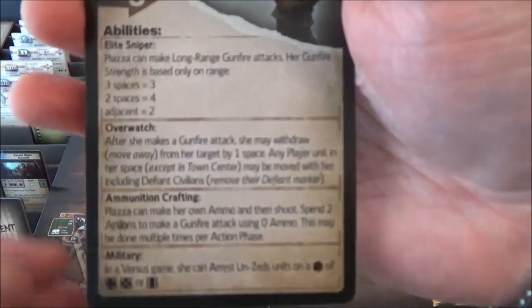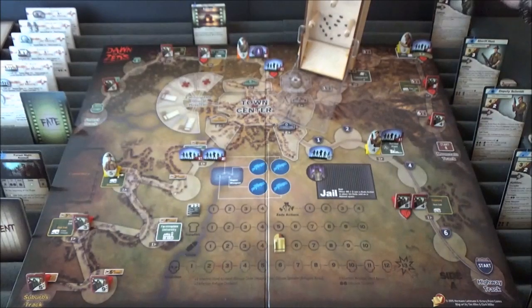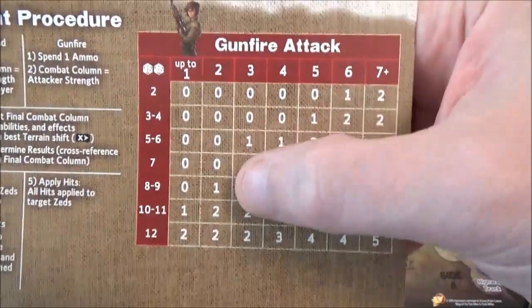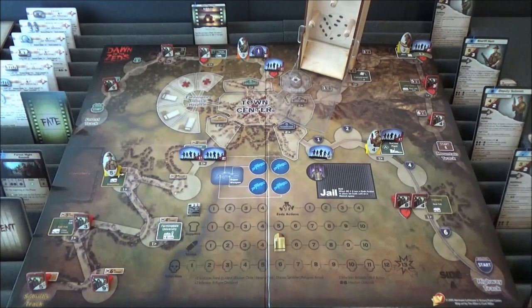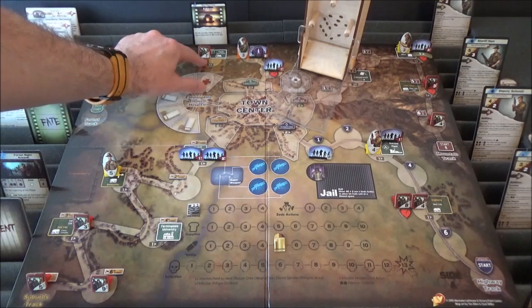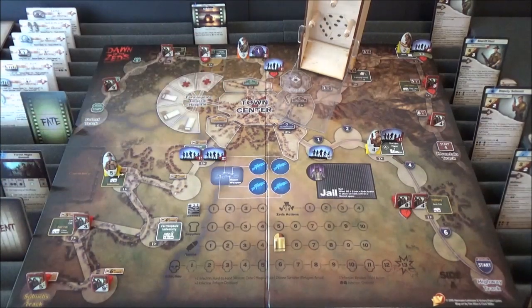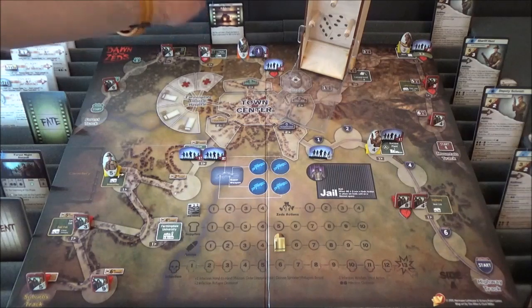Captain Piazza — when adjacent — only gets 2 strength when she shoots. So if she was at 2 strength and rolled an 8, she would only get 1 damage onto that Zed unit. There would have been a damage from the Furies and an extra damage from Captain Piazza, putting them at 2 damage total, but they haven't flipped — they are still on their strong side. We still have Killdozer in reserve since we couldn't use it, but we'll have to make sure we use it when we attack.